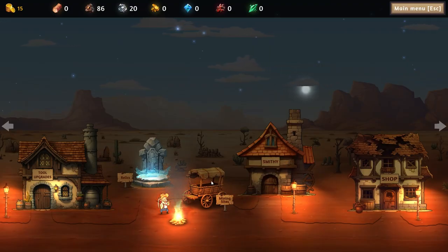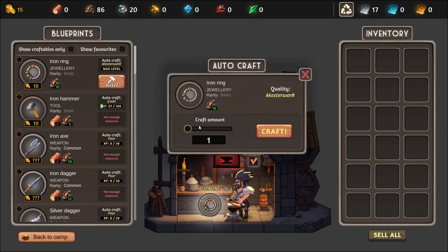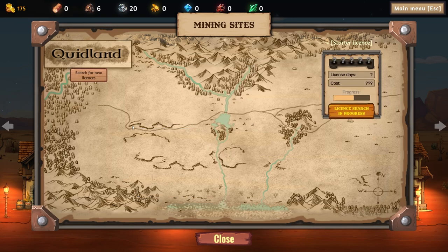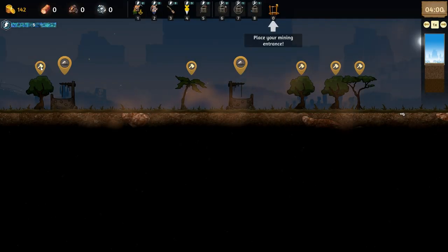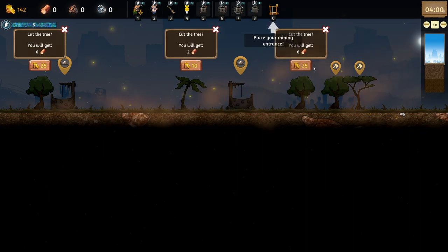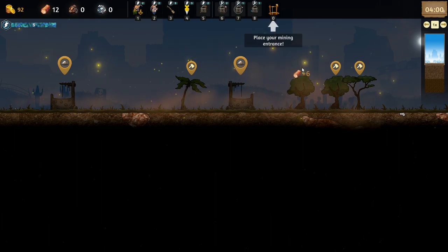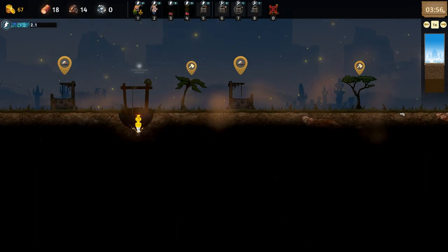We need wood, so we'll go this one. Autocraft — select all of them, craft. Nice, sell — got some more money, awesome! Back to camp, let's go to the mining site again. Let's search for a new license. 33 — I'd be happy with that. We'll try and get some wood at the top once we set our mine going. We'll do that and that and that — cool. Put this one here and set that drill going. There we go!